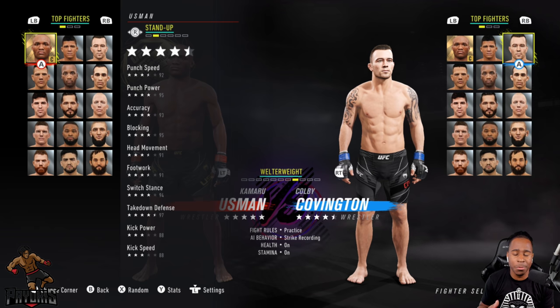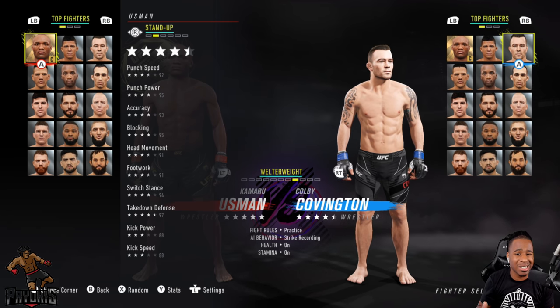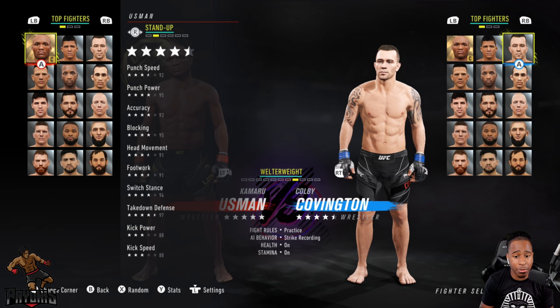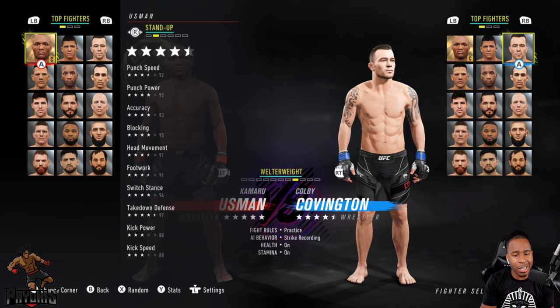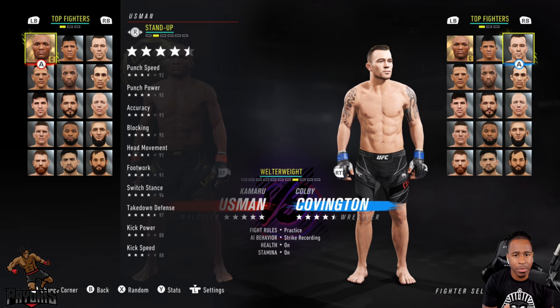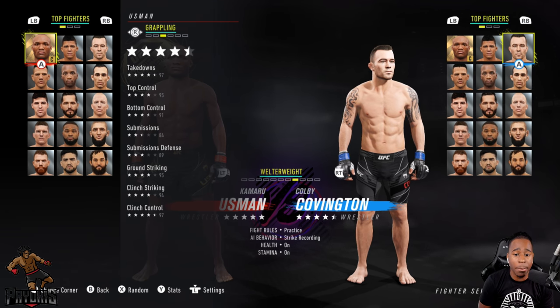His striking speed is only 92, but he has 95 power which is very high. Accuracy is fine, blocking is 95, takedown defense is 97. Kick speed and kick power are only 88, so we're not really going to be throwing too many kicks with Usman — if we do, it'll probably be a calf kick.